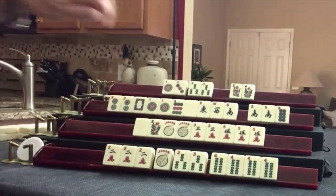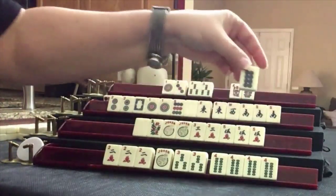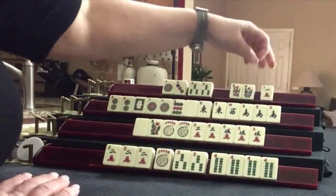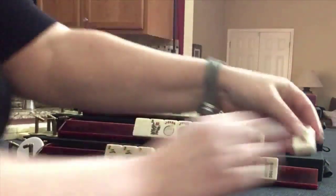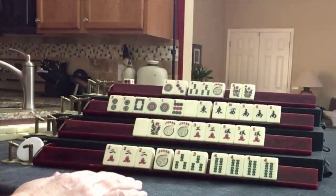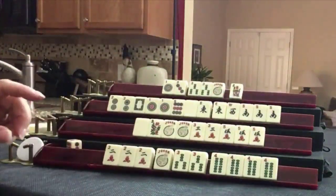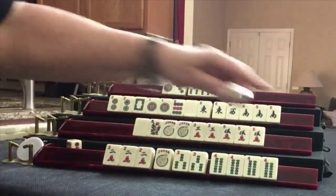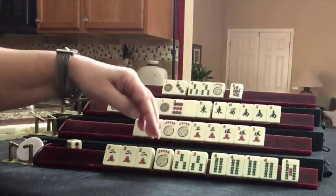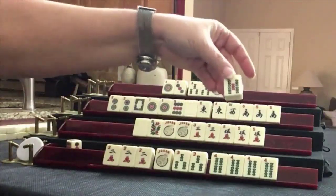We'll draw — east. We already gave up on those. Let's get rid of this eight dot. One crack — exchange, please. Thank you. We don't need it. Let's discard this. We're going to draw — five bam. No, we need a two crack or a three bam. Five bam — exchange, please.